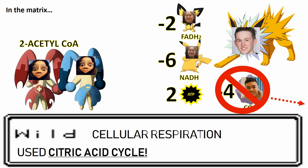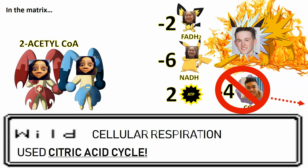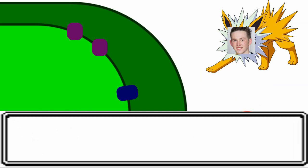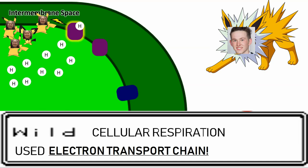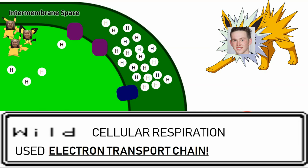And now cellular respiration is ready to use its final move. Cellular respiration picked up all of the NADH and FADH2 we lost along the way, and now it can use them to perform a special move in the wall of the mitochondria — the inner membrane space. The energized electrons carried by NADH and FADH2 trigger the electron transport chain. This energy opens protein doorways and pulls H+ in the mitochondria through the door sill. As the H+ spins through, energy is created, but the electrons can only give away so much energy before they become useless.